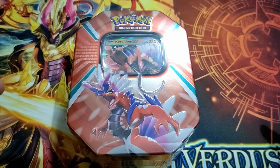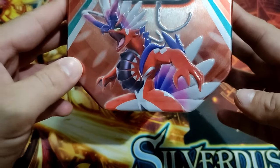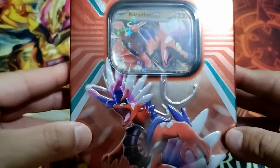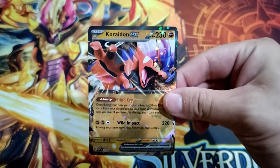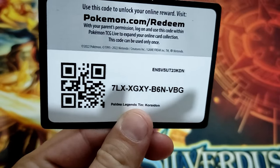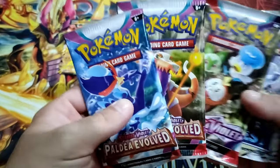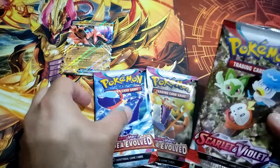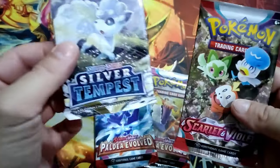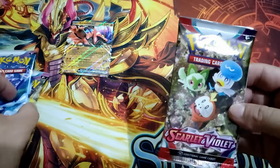Hello everyone, my name is PokerCardTrainer and today we are going to open the new tin of Koraidon EX. Let's find out if we can pull something good from here — let's go guys! The beautiful promo of Koraidon EX, a code card, plus two booster packs of Paldea Evolved and Scarlet Violet and Silver Tempest. Let's go guys, first from the oldest to newest.